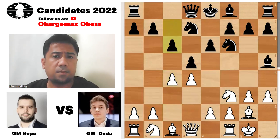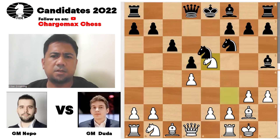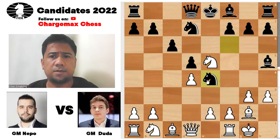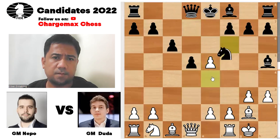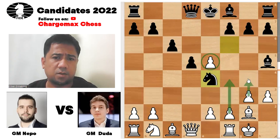c6 — a solid approach by Black. He takes on e5, he takes on e5, knight e5. Nice move, though takes is a little bit committal. I think Duda has to play knight e4 as well here, which is different. Now look at the game — in the game, this knight takes e5, takes, knight e4.